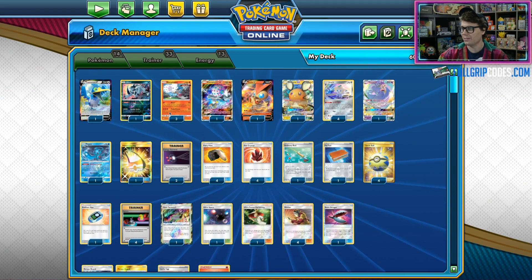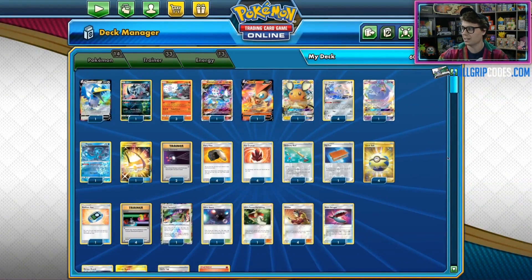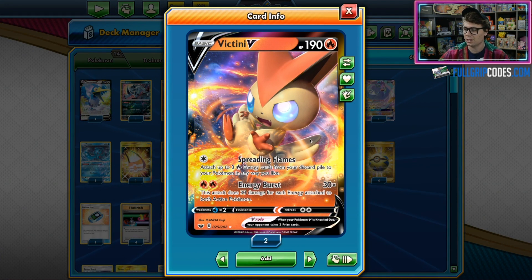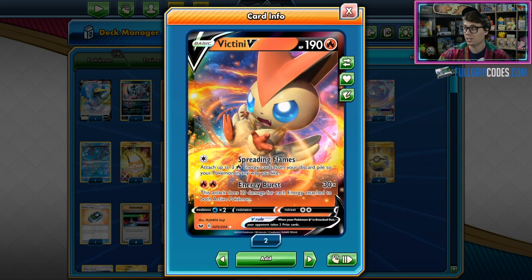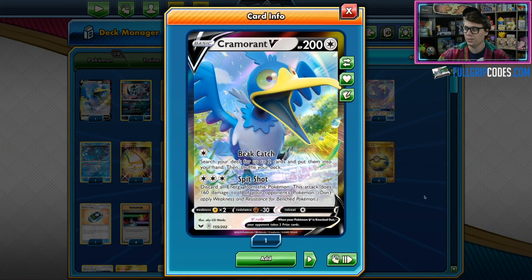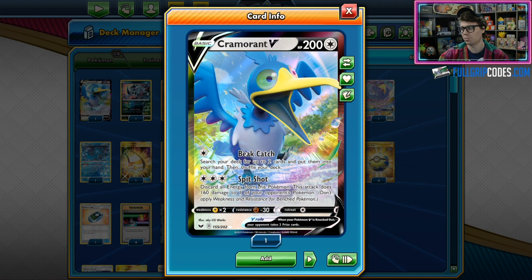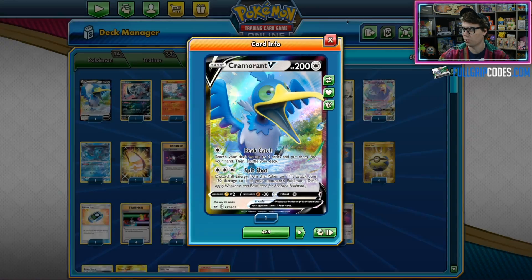We have not only Baby Blacephalon and Blacephalon GX in the deck, but also some newcomers from Sword and Shield. Victini V with the Spreading Flames attack can bring 3 Fire Energy from the discard pile to any of your Pokémon. Also, Energy Burst is capable of taking some key one-hit knockouts. Cramorant V's Spitshot attack is capable of KOing Dedenne GX on your opponent's side, taking that final prize you might need for game — just a great snipe option for this deck.